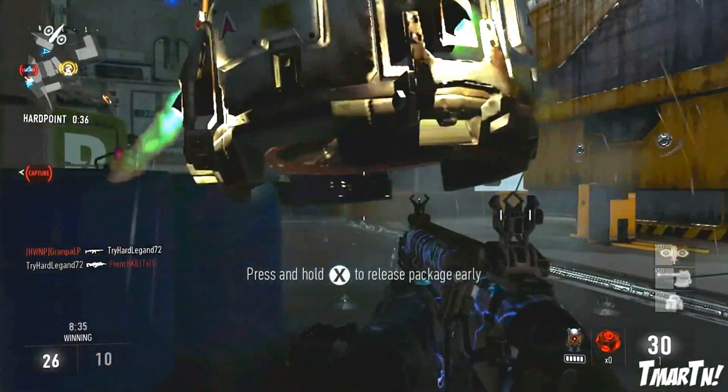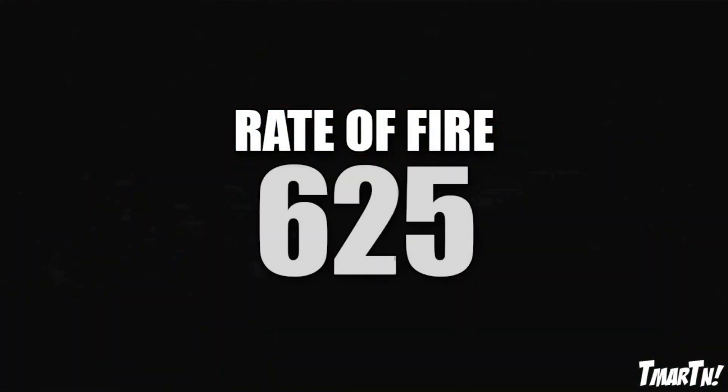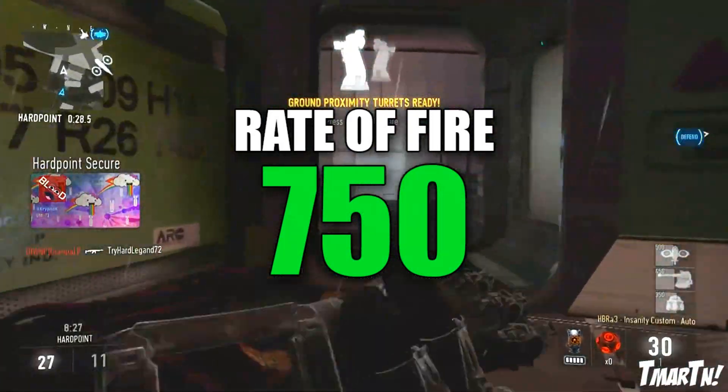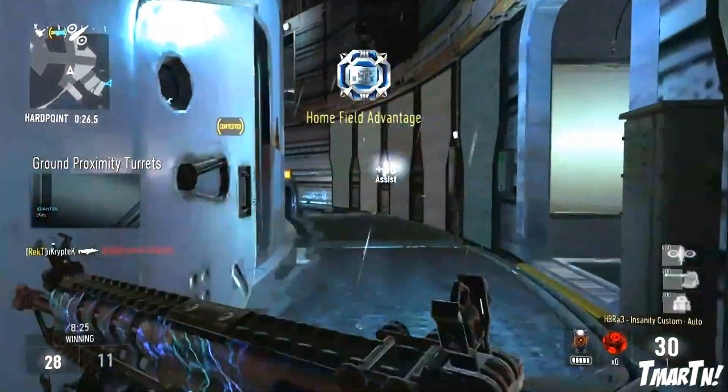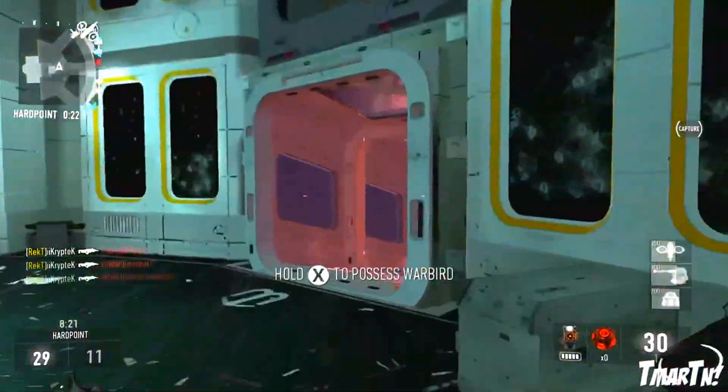On top of that, you also have an increase in your rate of fire. It moves from 625 rounds per minute up to 750 rounds per minute, which is actually a very big deal. That's about a 20% increase in the rate of fire, which is pretty much like a free rapid fire attachment.